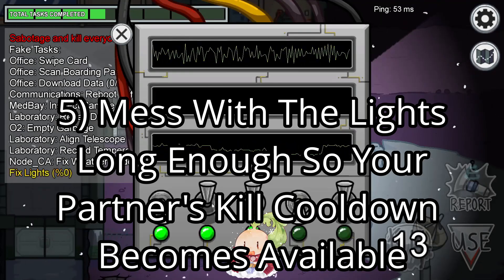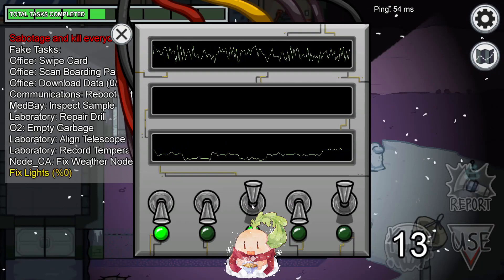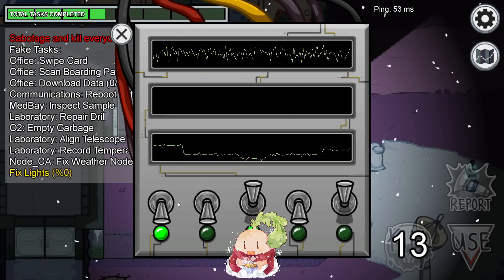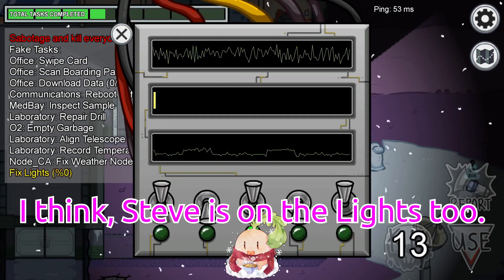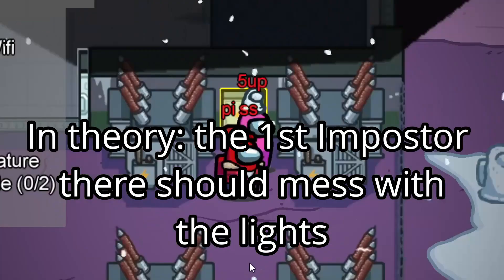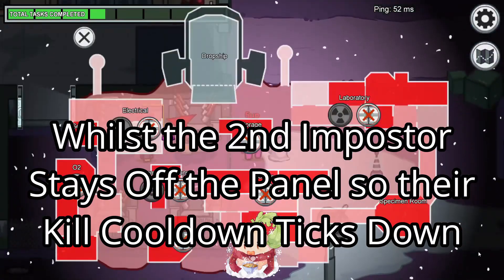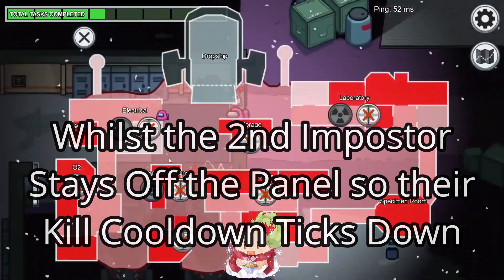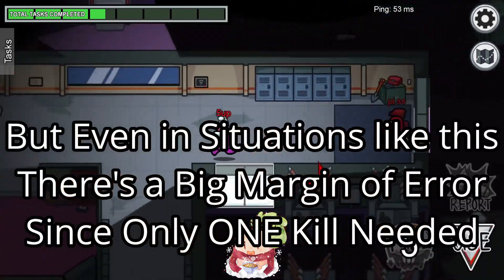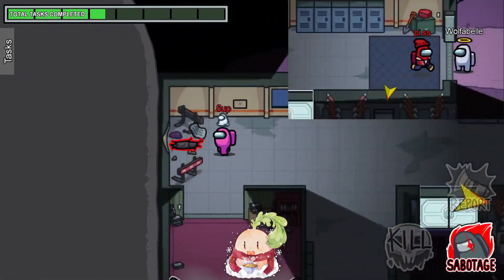Step 5: Mess with the lights long enough so your partner's kill cooldown becomes available and ticks to zero. This is good enough because you only need one more kill. In theory, to avoid any confusion, the first impostor at the lights should be the one to mess with the lights, whilst the second impostor stays off the panel so their kill cooldown actually ticks down. Regardless, even in situations like this, there's a huge margin of error if you get there first. You guard it. I'll be right back, Steve.